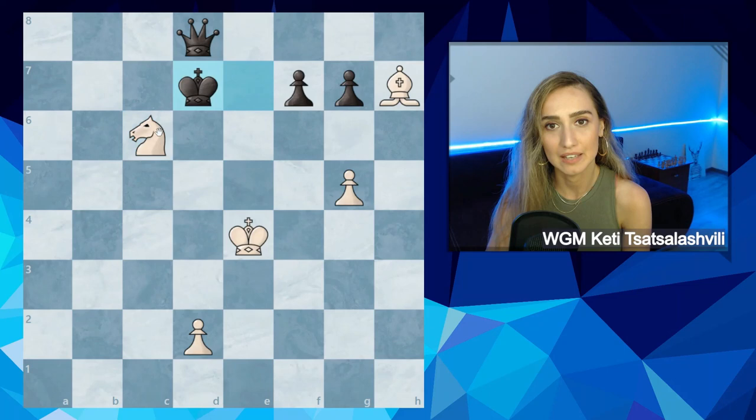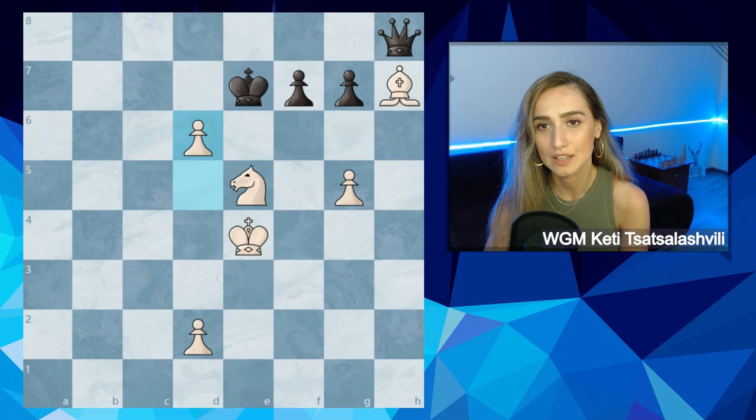Now the final move white can play is d8 queen. No matter what black plays, black loses the queen, and this game is of course winning for white because of the extra bishop.